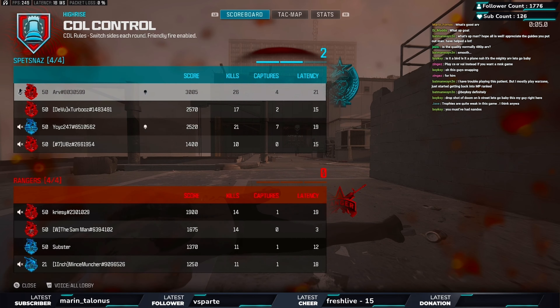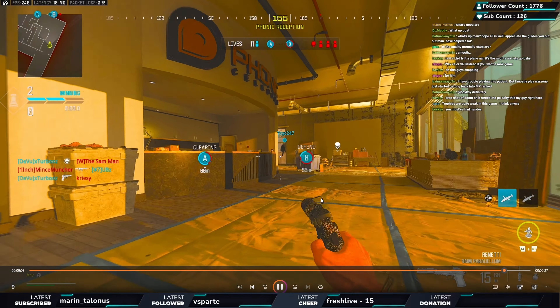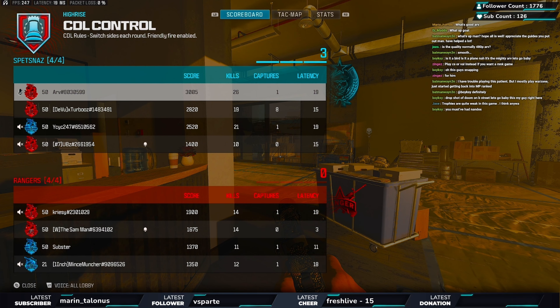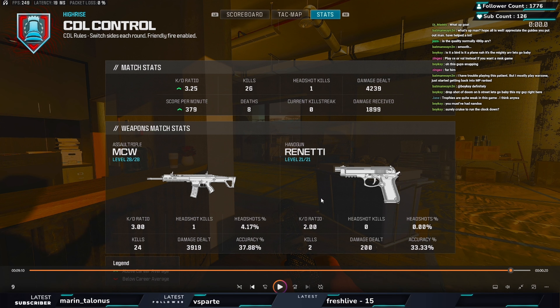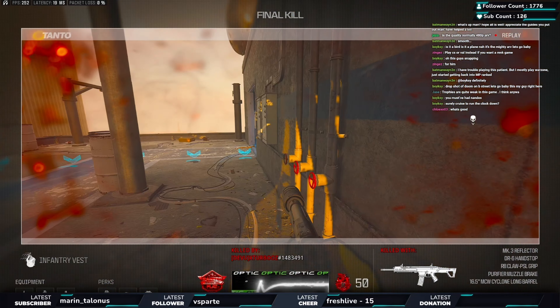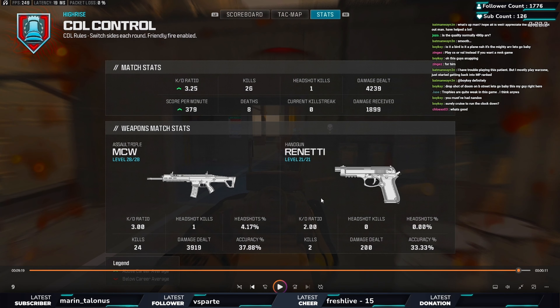When watching pros play ranked, they just do what I did here, but consistently — and obviously their gun skill is better. That's what separates good players from great players. If this gameplay were my floor as a player I'd be excellent, but because it was one of my best games, that's what makes me not as good as I want to be yet. Final stats: 26 to 8, 4,000 damage dealt, 2,000 received, in a lobby with two diamonds and two crimsons — a 3 KD in solo queue in that lobby is insane. Hope you enjoyed, drop a like and I'll catch you guys tomorrow.